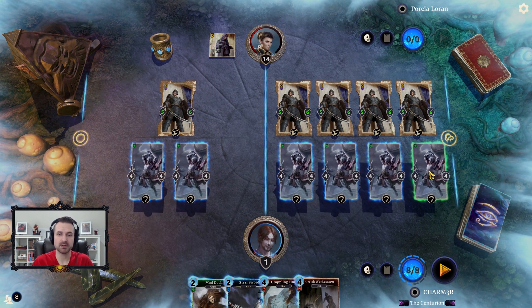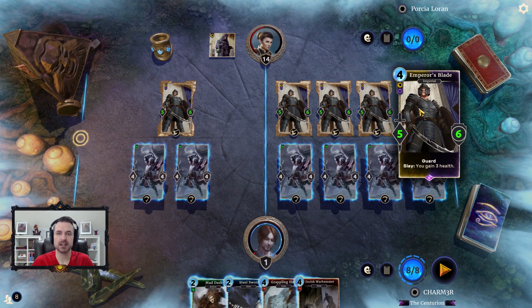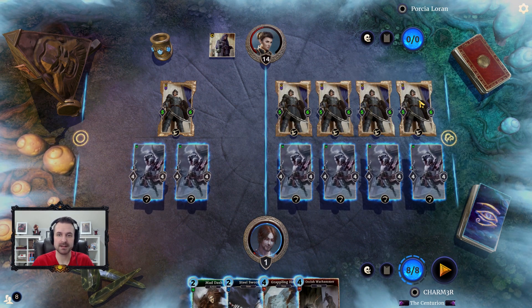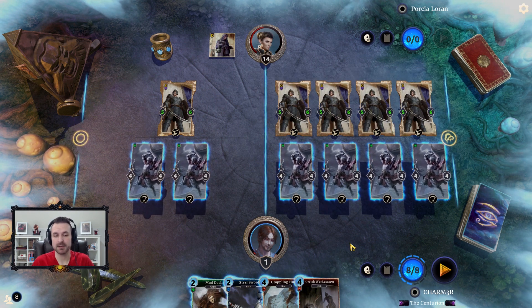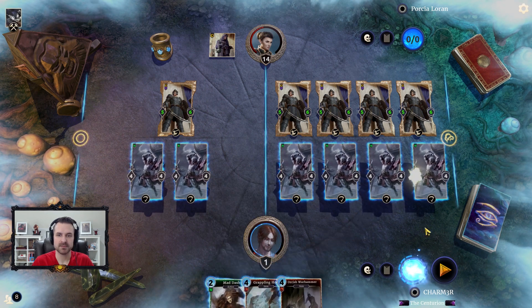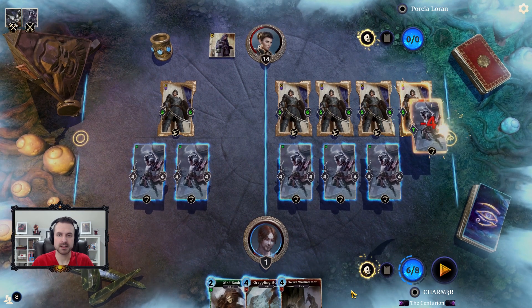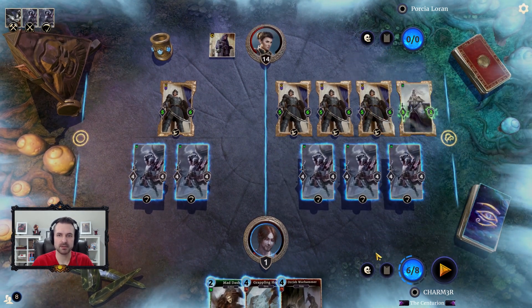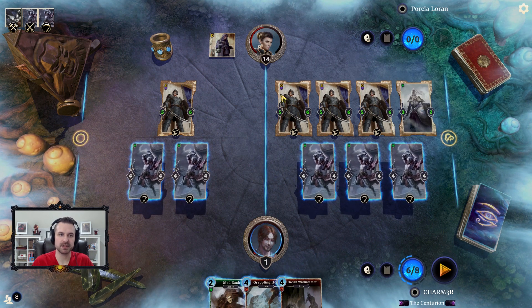When these Mournhold traders attack, we need to make sure that we are killing an Emperor's Blade — because if it attacks and does not die, it's going to create another guard, and that's bad for us. So we're going to use the steel sword to make sure that when it attacks, it creates the guard from the Mournhold trader over here as opposed to over here.